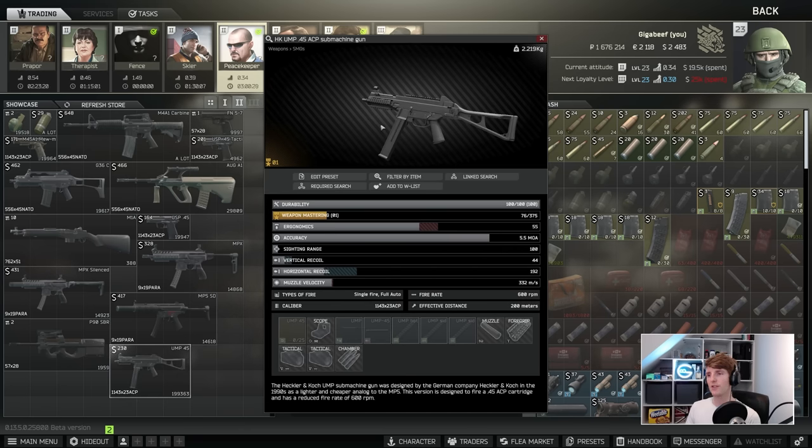Next up we have the UMP. This got nerfed really hard after everybody used it for two wipes in a row, and now it is very average. The vertical and horizontal recoil are not great, mag capacity is not great. It does come with rails automatically and can be suppressed, but it's quite expensive. The fire rate is low so it suffers against other SMGs in CQB, and the recoil isn't very controllable at long range on full auto. The rounds are very slow — 0.45 ACP at 332 m/s means lots of bullet drop and long travel time. It works in most situations but against a specialist it's going to be outclassed in nearly every scenario.